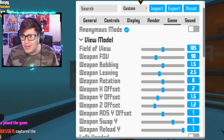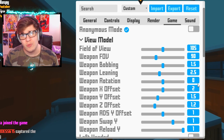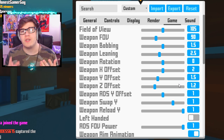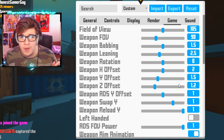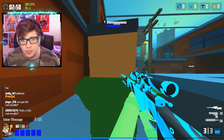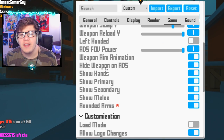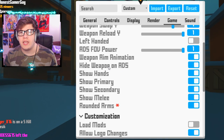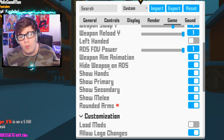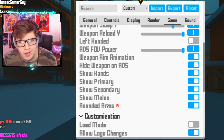Now this is a very controversial setting — everyone always asks why my weapon bobbing is so high and why my weapon laning is so high. This is what it's been since August 2019, so I'm sorry. My weapon bobbing is 1.5 and weapon laning is 2.5. Bobbing is when you're side hopping, and laning is when you're moving around. Weapon X offset is 2, weapon Y offset is 1.5, weapon Z offset is 1.2 — that's what positions my gun on screen. Weapon ADS Y offset is 1, weapon swap Y is 1, weapon reload Y is 1. Hide weapon on ADS is on — when I'm aiming in, it's a lot easier to line up my reticle with the enemy.